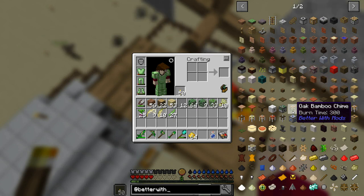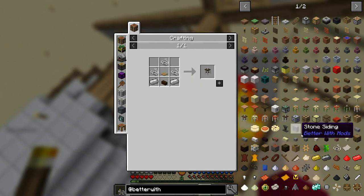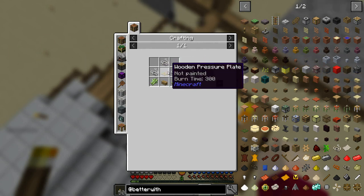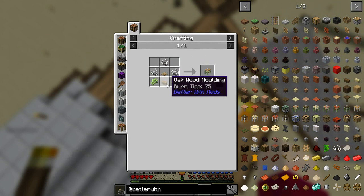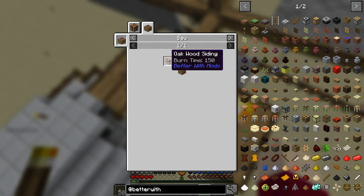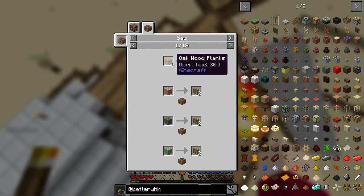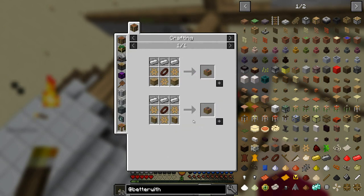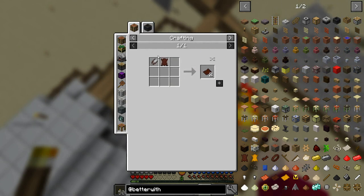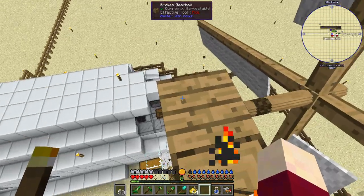The metal chimes take a couple of iron ingots. The bamboo versions take sugar cane, string, a pressure plate, and a molding. Moldings are made by running a vertical siding through the saw, and sidings are made by running a plank through the saw. So we need to make ourselves a saw, and to do that we need to make a leather belt, which means going through the entire Better With Mods leather production process.